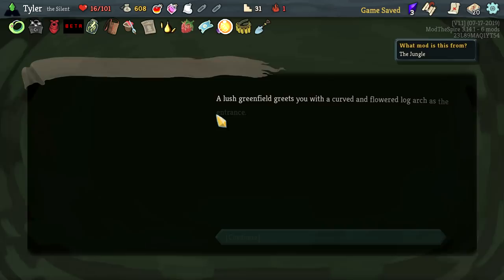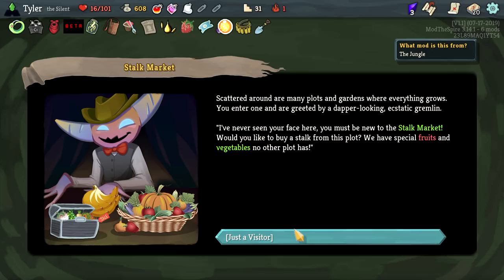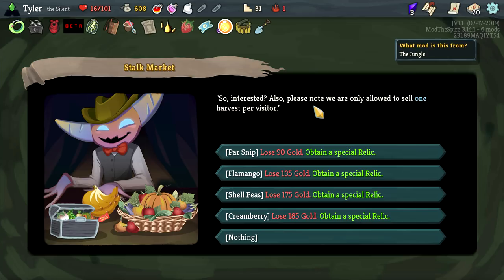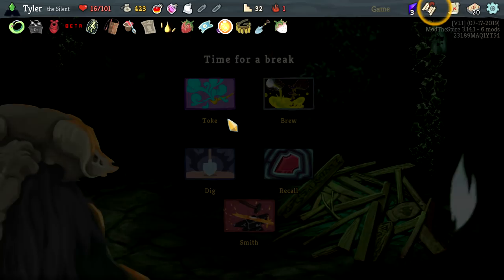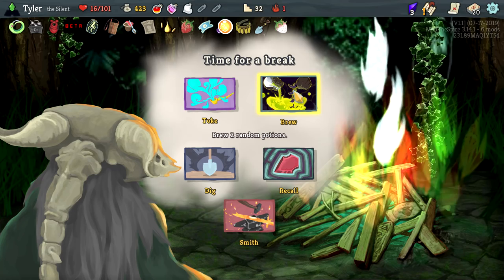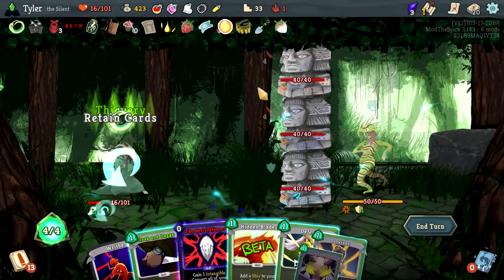I don't care about any of those — that's a dangerous run. We're a little special. Fruits and vegetables — I mean you've got to take the most expensive one, right? Uncommon and rare cards in future card rewards are upgraded — that's really good. There's a lot of stuff going on here. Brewing random potions — I like to think that's an amazing play for us here because now we can pop everything on these guys. We're probably dead here and I'll accept it if we are.